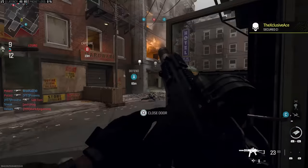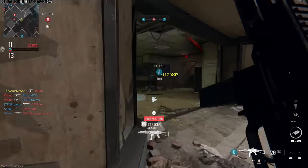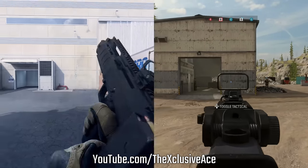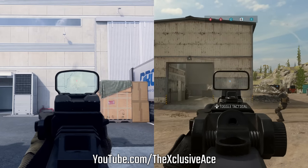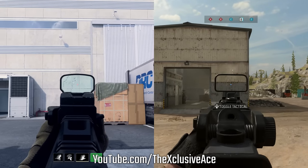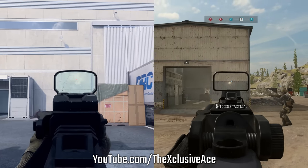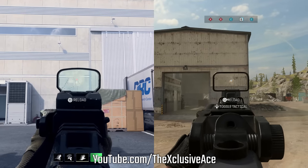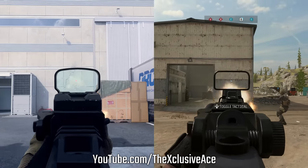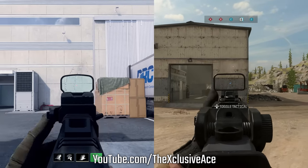Finally, I wanted to compare visual recoil between Modern Warfare 2 and Modern Warfare 3. This is a big complaint about MW2 — the gun bounces around a lot in your hands and the reticle deflects far within the optic frame, making it harder to track targets, especially on mouse and keyboard. I took the MTZ-556 and compared it to the Tempest Razorback, which have identical rates of fire. The first thing I notice is the gun is bouncing around a lot more in Modern Warfare 2 compared to Modern Warfare 3.